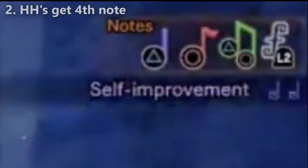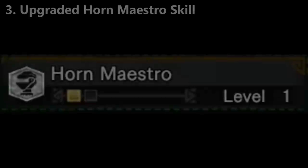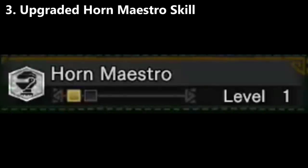Change number two: Hunting Horns are confirmed to have a fourth note and new never-before-seen buffs. Change number three: some kind of new Horn Maestro skill exists. It appears larger for some reason and we don't exactly know what it does — it might just be a way to extend the duration of those new fourth-note buffs we were just talking about.